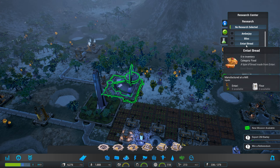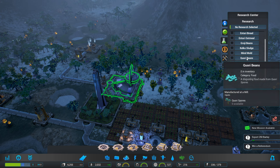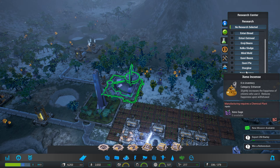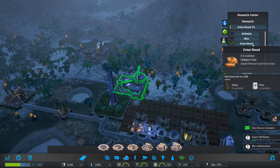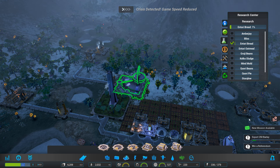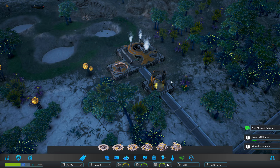Research center — there's no research selected. How do we select research? Ah, here we go. Amberjoy — it's an enhancer. Bliss. Tari bread — manufactured at a mill. Star glow. I think maybe we just...